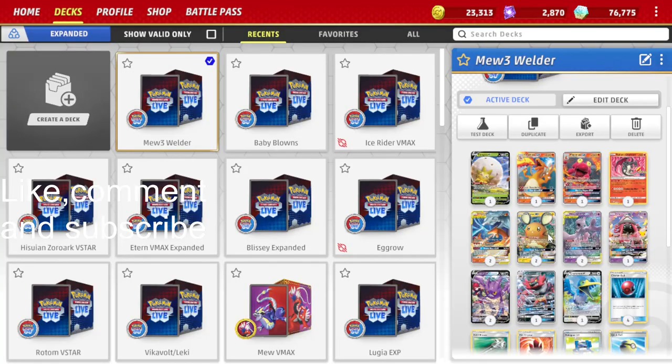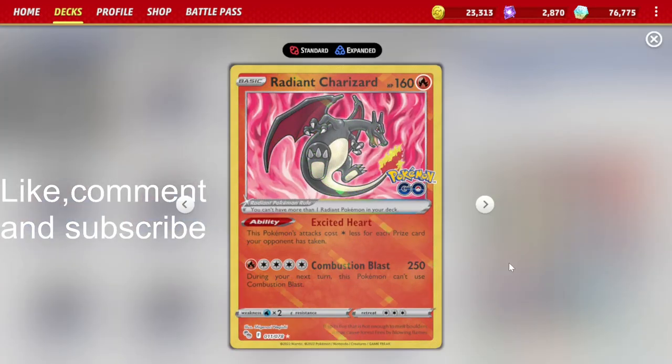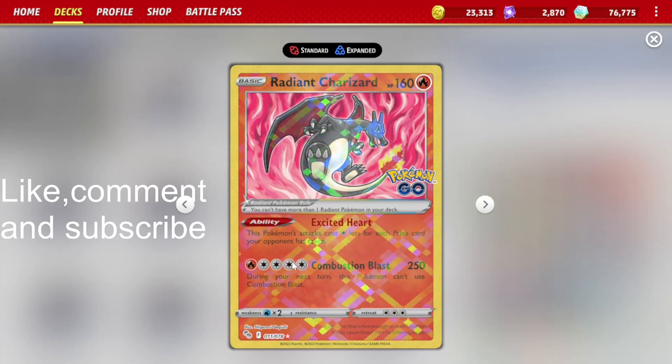We also have some non-GX attackers. Cramorant V has the Split Shot attack — we discard all energy from this Pokemon and deal 160 damage to one of our opponent's Pokemon, which is really good for sniping things like Dedenne GX or targets we've damaged but can't finish off. We also have Radiant Charizard with the Excited Heart ability — this Pokemon's attacks cost 1 less energy for each prize card our opponent has taken. So if our opponent has only 2 prize cards left, we can use Combustion Blast for 250 damage for just 1 fire energy.